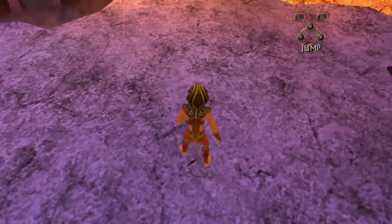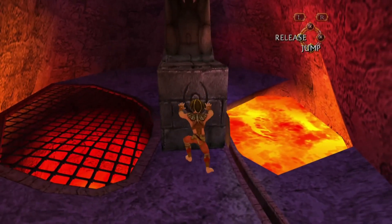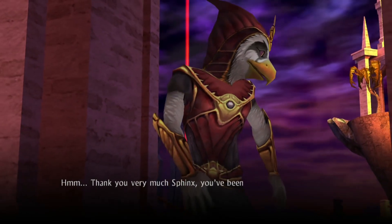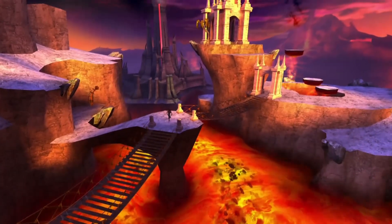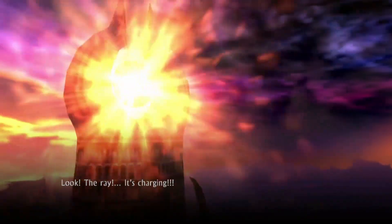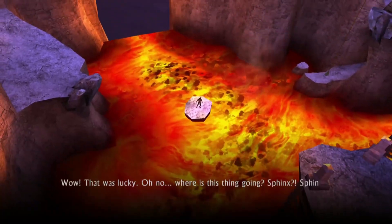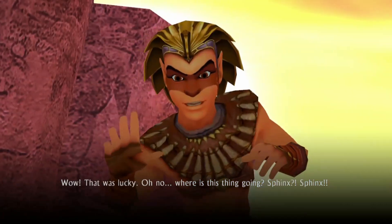If you go this way, there's another stone statue. You can pull it to release some lava, which will blow up some platforms. Horus grabs the blade and gets a little impatient. The ray interrupts — not so fast. That was lucky. Oh no, where's this thing going? The lava fall. That's what happens, Horus. See you later.